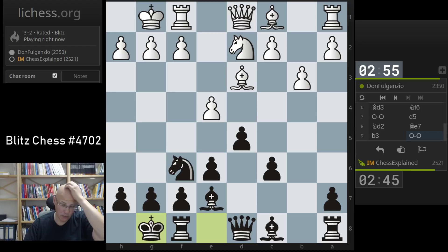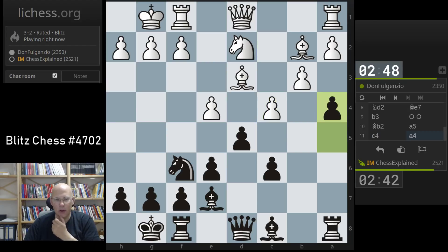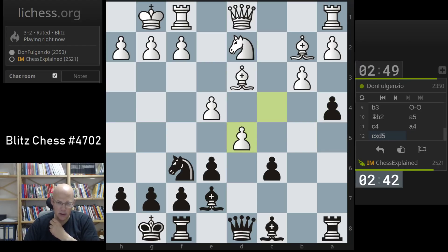This is how they usually play this kind of line — normally again with the pawn on a6. Here I don't have it on a6, so I can play a5 in one go. That cannot be bad if I can get rid of the a-pawn.